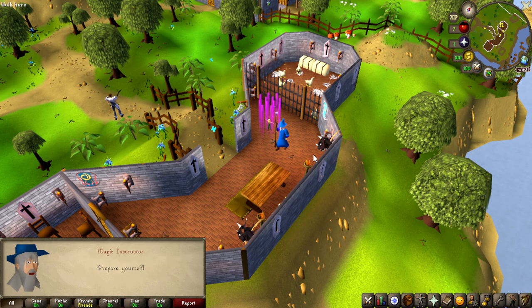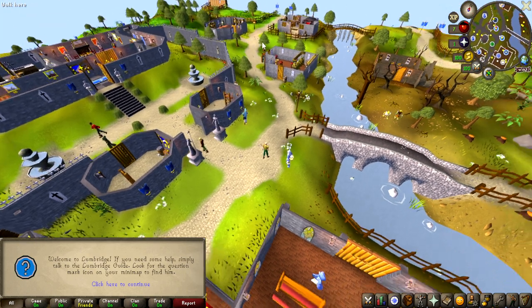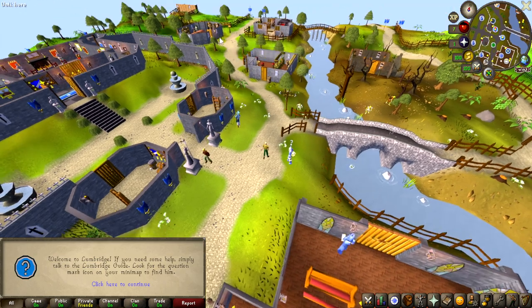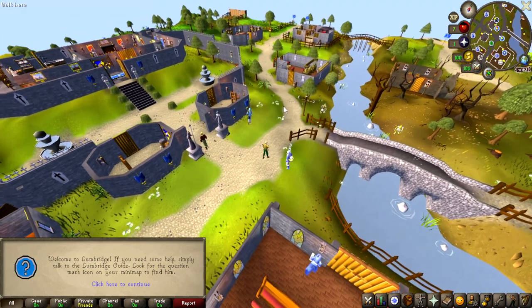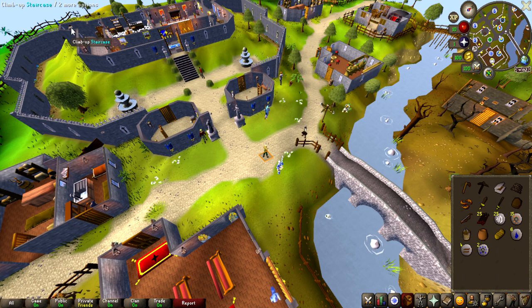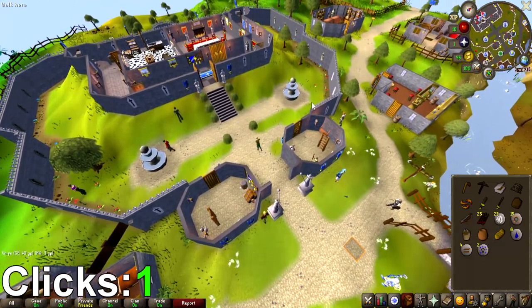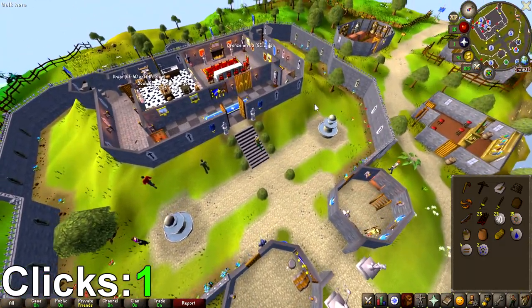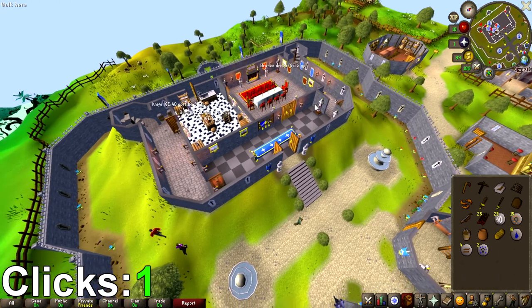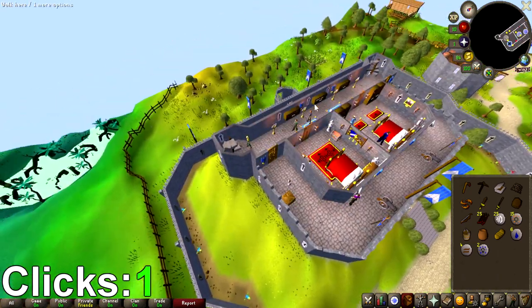I'm going to make a new account, complete tutorial island, and from where I spawn out of the tutorial island is my starting point. When you leave tutorial island you have 18 items in your inventory, and I didn't want to waste 18 clicks dropping all of them to make space for the balls of wool. So I decided to use a couple of clicks to go to the bank and deposit everything with one click.